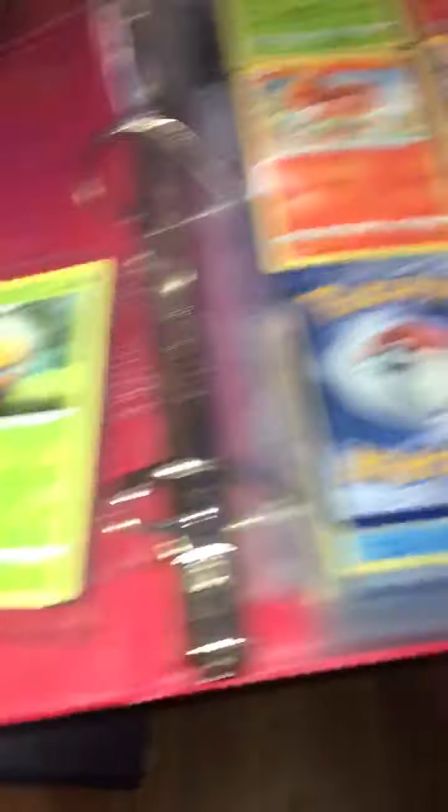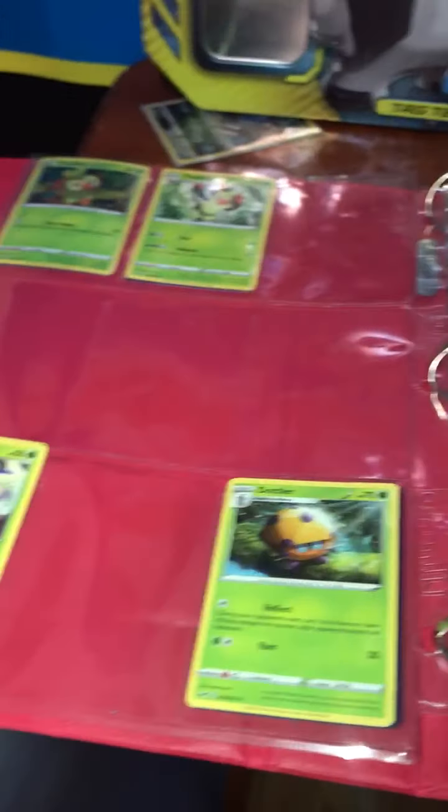And then my next one is my Storm Shield one. Let me just get this open. I got Dottler, I got those, I got these Pokemon cards, I got Ninetales, Salandit, Orbeetle — one of my favorite Pokemon.